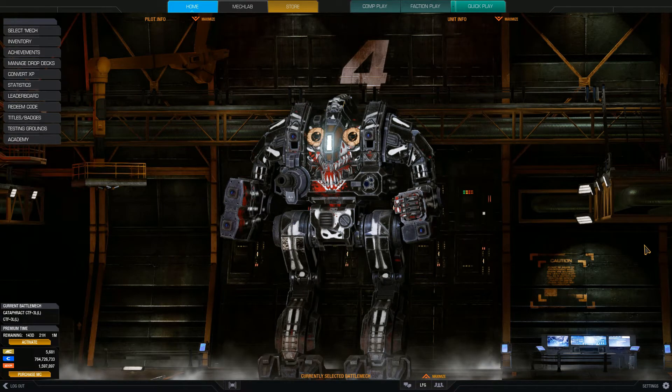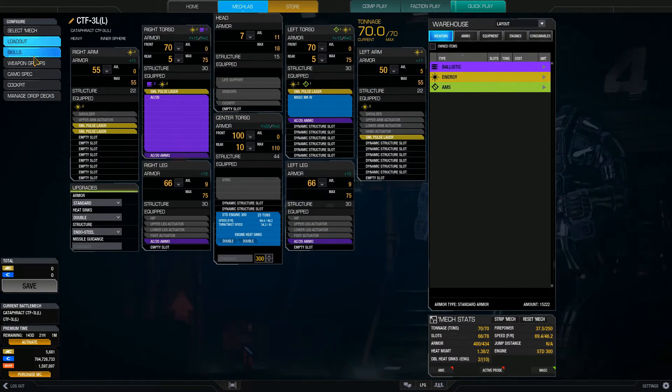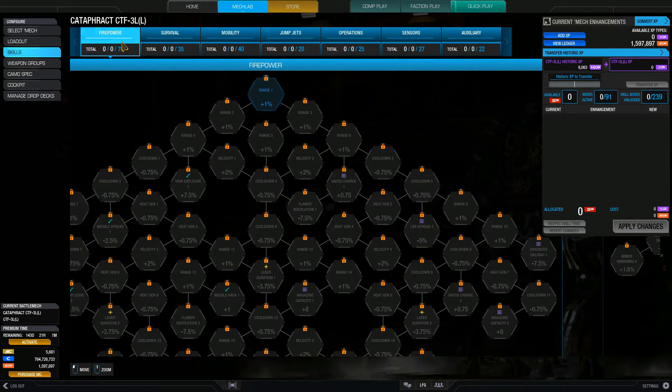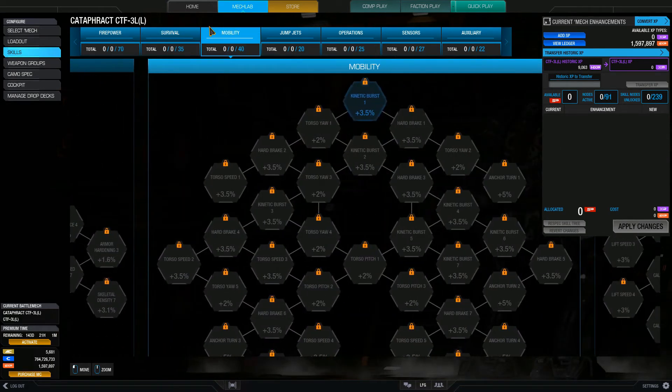So firstly, what is the skill tree? The skill tree can be accessed through mech lab and skills on the left. It is basically a combination of seven separate skill trees: the firepower skill tree for enhancing your weapons, survival skill tree for making your mech a bit harder and sturdier, and the mobility skill tree to enhance your ability to turn, accelerate and decelerate.